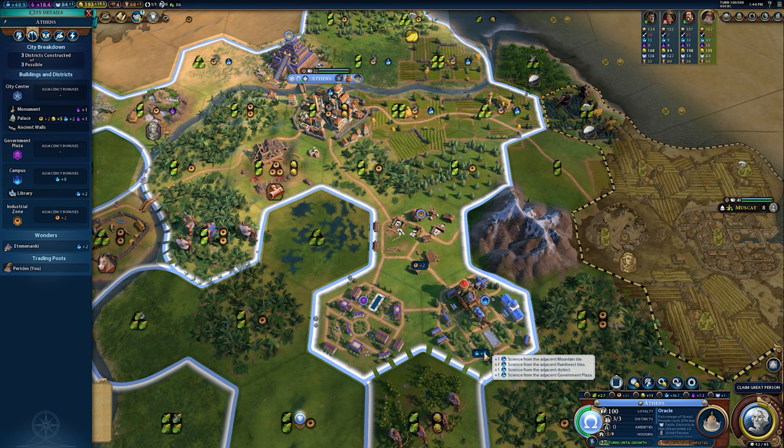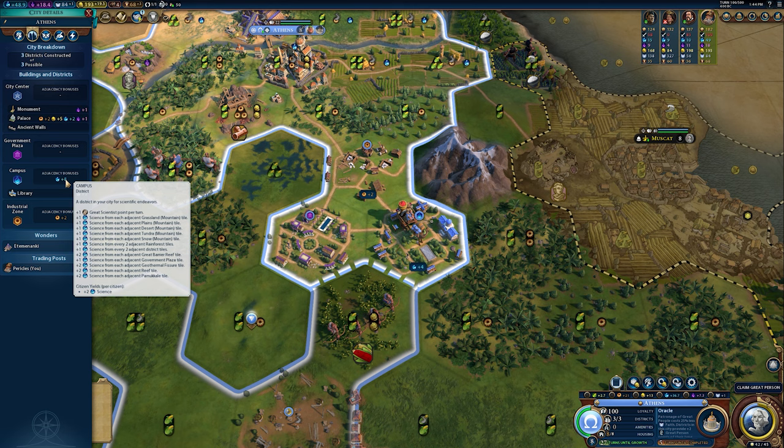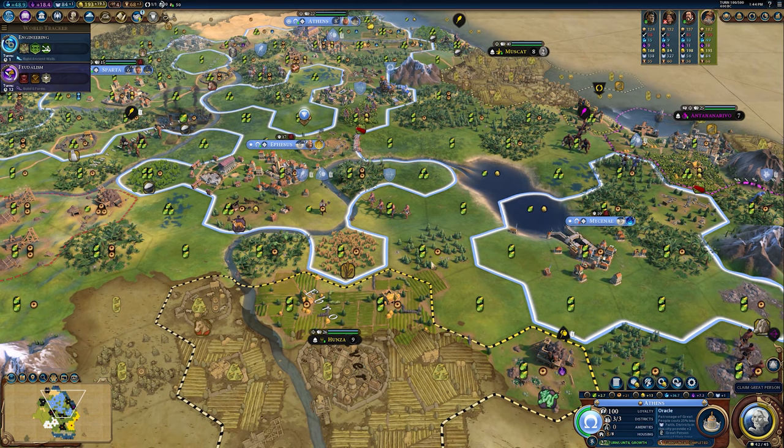I also built it next to two adjacent rainforests — you receive a minor adjacency bonus from rainforests if there are two. I also received plus one from this government plaza, and another plus one for two adjacent districts. That brings me to my plus four, which is currently being doubled by my policy card to plus eight. You can see I'm earning 48.9 science per turn, and this campus alone is responsible for eight of that. Multiply that across 10 cities and you end up with really outstanding science production purely from campuses.